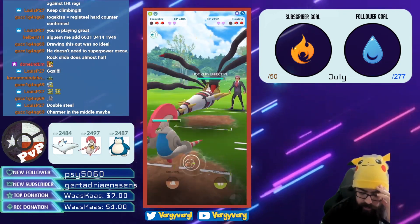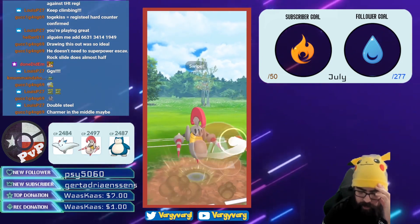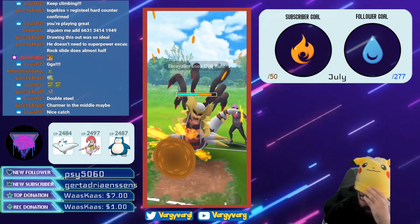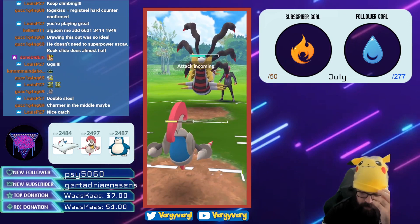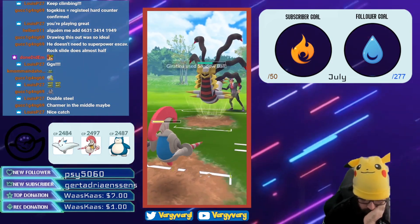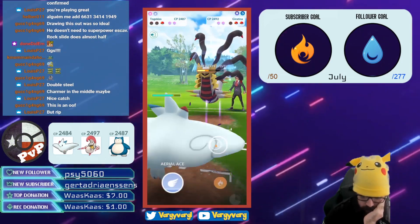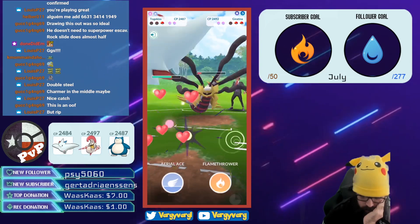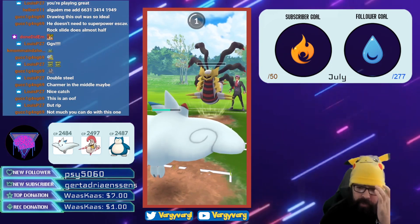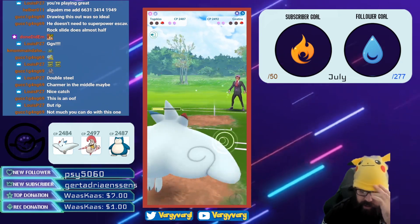He's going to come in with Giratina Origin. Giratina Origin is a little frail, so these Drill Runs are actually going to do some pretty good damage. At this point I've decided I'm going to use both shields on Togekiss. He Shadow Balls the Escavalier, and the Escavalier's down. I'm going to try to farm down. I decide this is way too quick for it to be a Shadow Ball — if it is a Shadow Ball, it's going to do almost all of our HP. Shadow Ball is just such a strong move, especially coming from Giratina Origin.